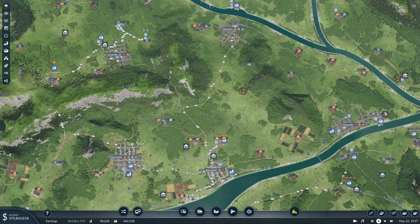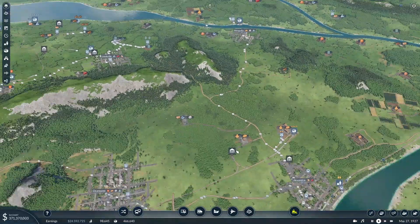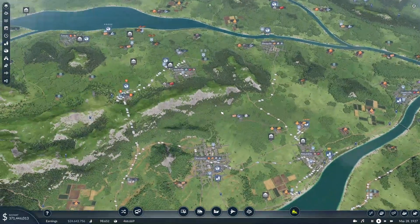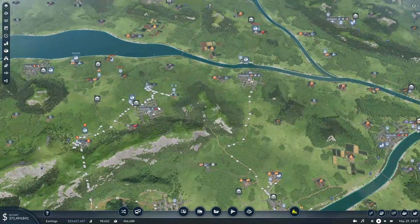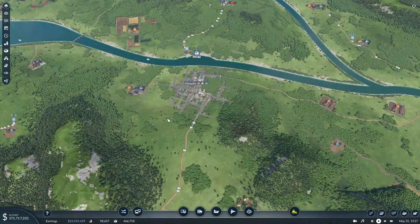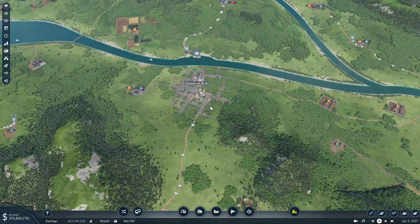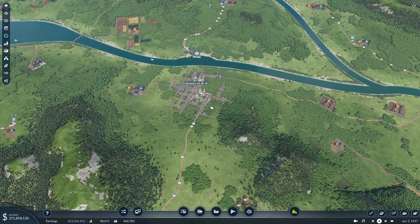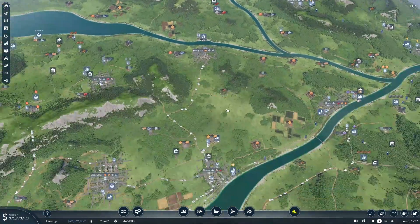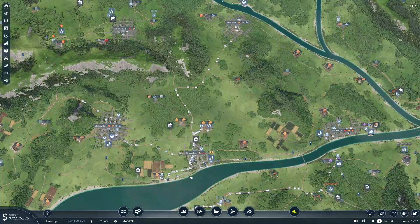Hello and welcome back to another episode of Transport Fever 2. In this episode we are going to connect more of our cities with passenger trains, and we're going to do that by connecting the cities of Louisville and — I'm not too sure how to pronounce this one, so correct me if I'm wrong — and I imagine we will connect them to Alexandria here.